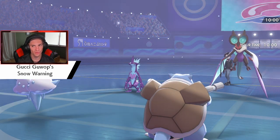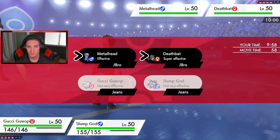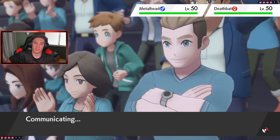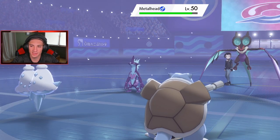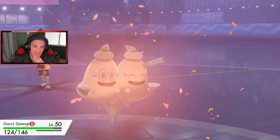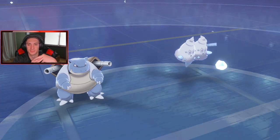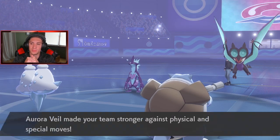Do I set up an Aurora Veil? I do have an Assault Vest. This thing's got to be Tailwind, or do I just double Blizzard out? I'm going to set up an Aurora Veil, just play it slow, and then Fake Out this thing. And he goes for a Flamethrower — can we eat this up? It's not STAB so I think we can. We do eat it up — so no Tailwind for him. That is actually pretty huge. And he gets a crit. Aurora Veil is coming out. Now we can set that up and go for that double Blizzard.